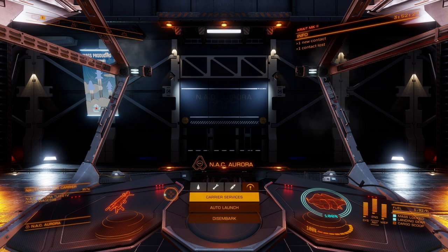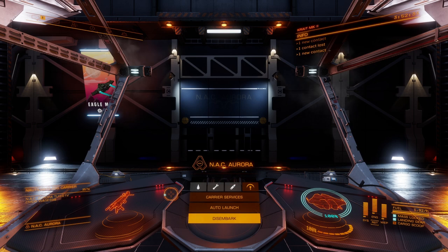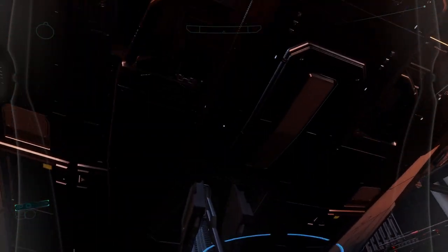It's very similar to walking around on a space station. All you have to do is go down to disembark after you have landed on a carrier. You click disembark and from there you will now be in the hangar of this specific carrier.